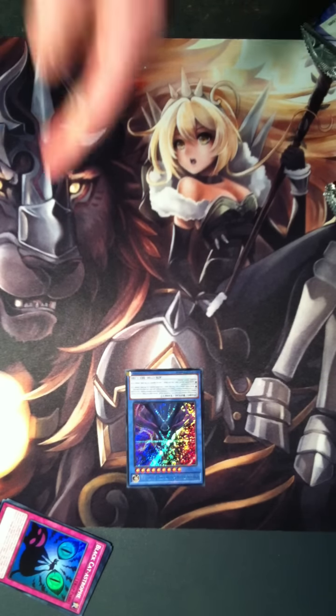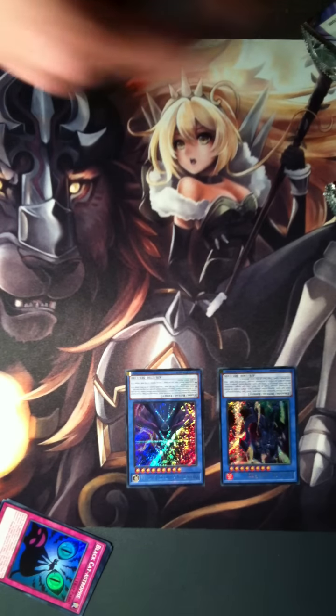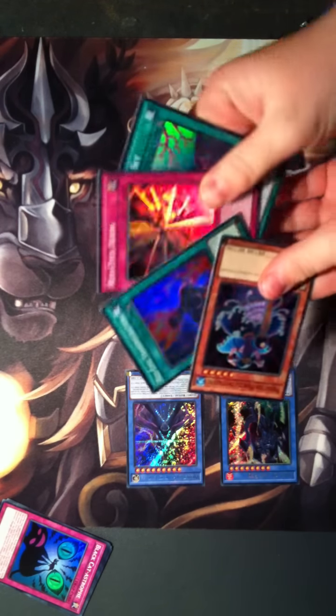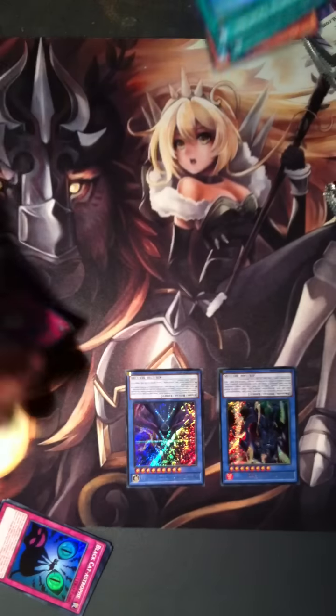Read it out and show it on the camera. We also got Lord of the Red. Show the others too. We got Toon Mask, Aquarium Lighting, Toon Rollback. Lots of cool little guys.